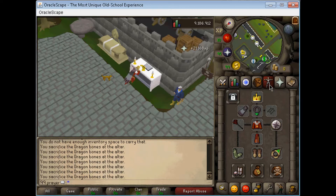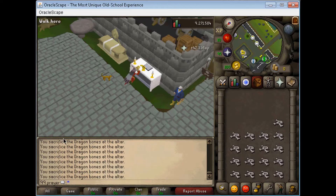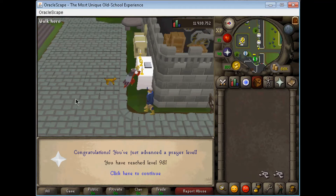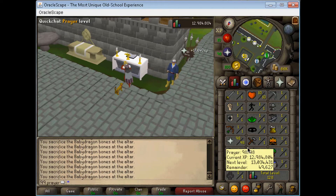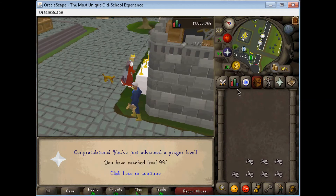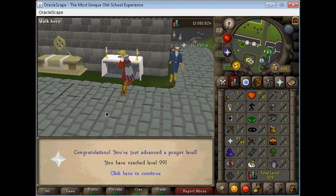Yeah it's coming pretty well now. I really want to get that 99 prayer so I can get rid of this cape. 98 prayer, almost 99 — I think like a few more inventories and then I'm 99 prayer. We're using the baby dragon bones because we ran out of dragon bones and it's a bit slower — takes two times longer than using the dragon bones. But yeah, we got 99 prayer now and I'm gonna buy that skill cape.